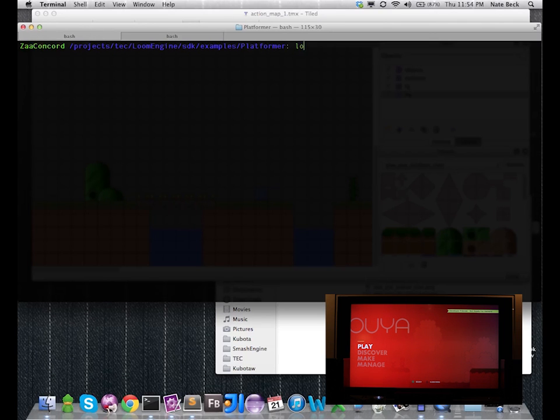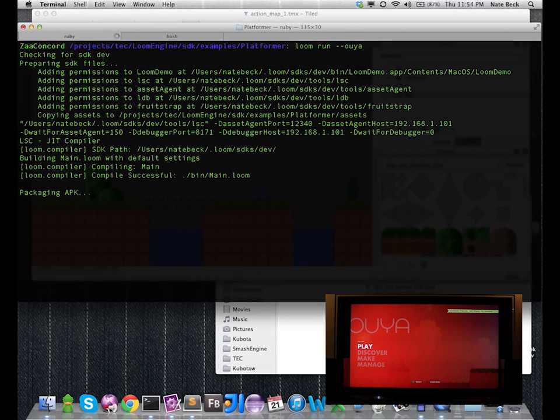Hi, this is Nate from The Engine Company, and I want to show you a new command that we just added last sprint called Loom Run Ouya. For those of you who are not familiar with Ouya, it's a $100 Android-based console for the television.